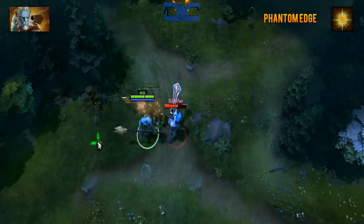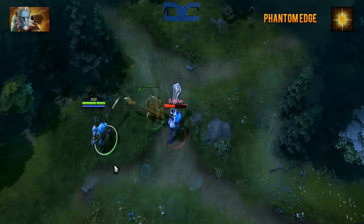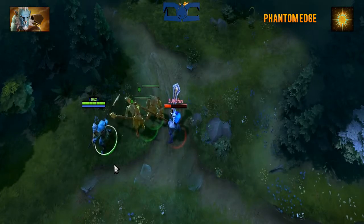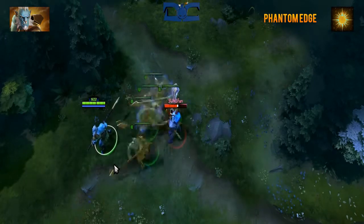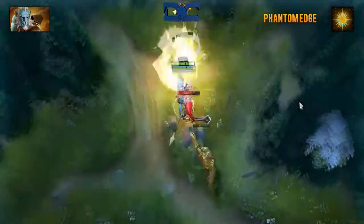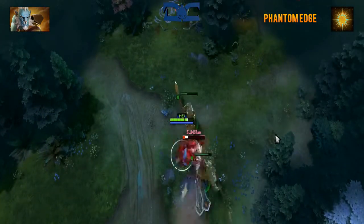Phantom Edge is Phantom Lancer's ultimate and it's also a passive. This will give you a 20% magic resistance which is actually stackable with other spell resistant items. In addition to this, you'll boost your Juxtapose proc chance from 12% to 18%. And lastly, but most awesome, this ability will give your illusions a 7% chance to create illusions of their own.